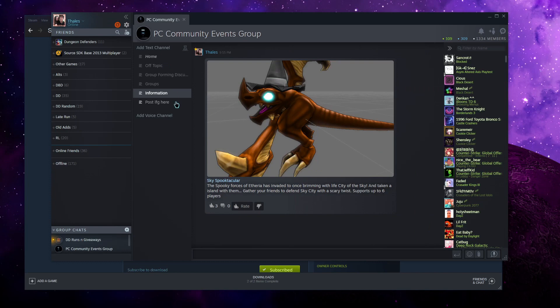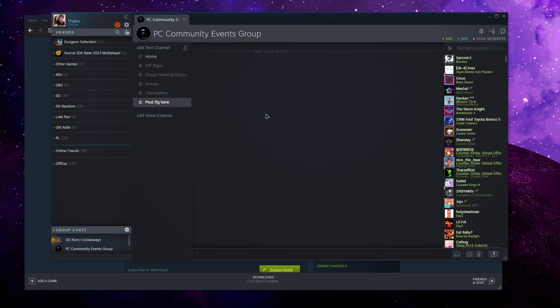Then go to Looking For Group and say you're looking for a group. Wait until someone with a star pings you and says please join my game on Open.